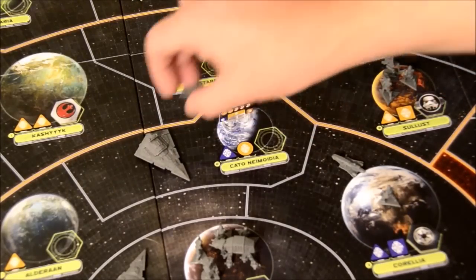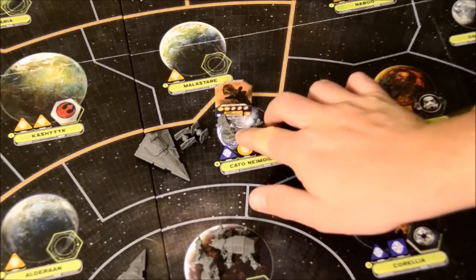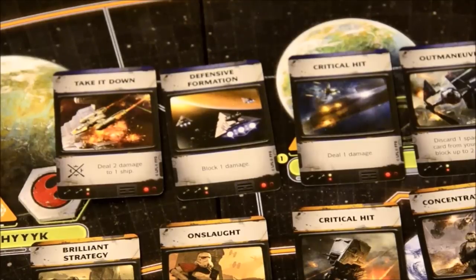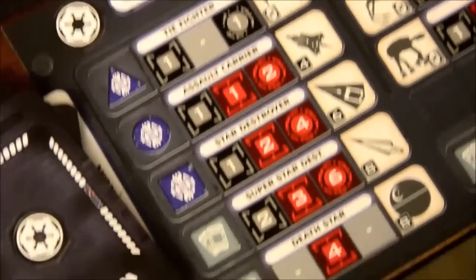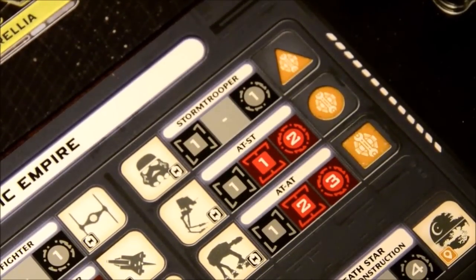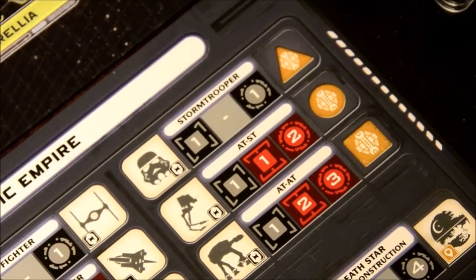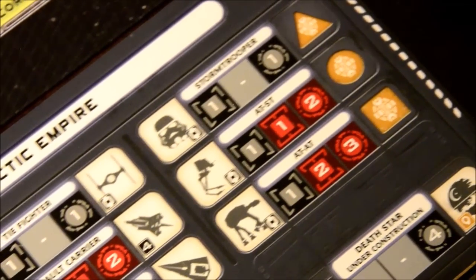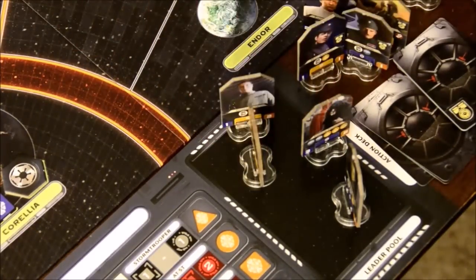If combat breaks out, the defending player may place one leader if none are there. Each player draws space combat and ground combat cards equal to the applicable stats on one of their leaders — these cards can be activated to give combat bonuses. A full system combat consists of space combat followed by ground combat until one side retreats or is destroyed. Roll dice of the appropriate amount and color for all units in the system; players can use tactics cards or spend crit symbols to draw more cards. Regular hits eliminate health levels of units matching that color, direct hits ignore color, and crits only count for activating cards.